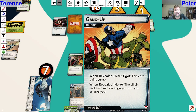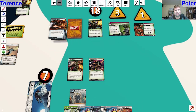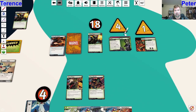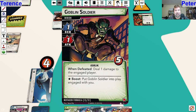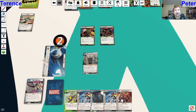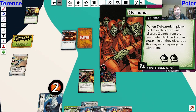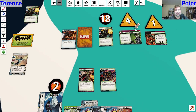When revealed, the villain and each minion engage with you and attack you. This might be the end. That's two plus one is three damage, then we have to add another threat to the main scheme. Goblin Thrall attacks me for one, then Goblin Soldier attacks for one - two more damage, and I had already defended. Yeah, that just happened. We also got a card adding two more acceleration. So we're definitely losing the main scheme next turn.